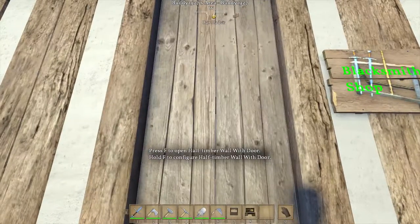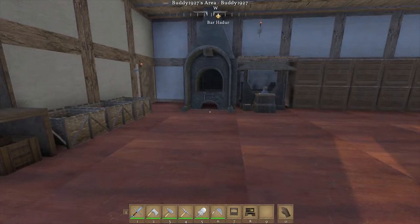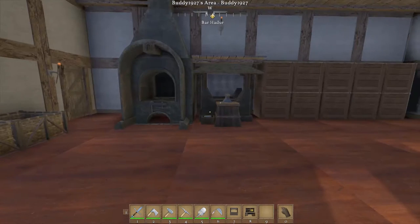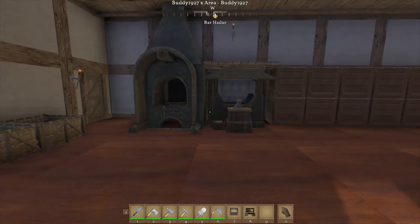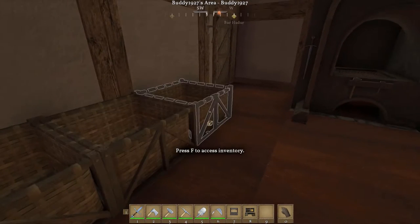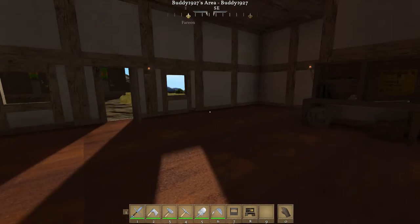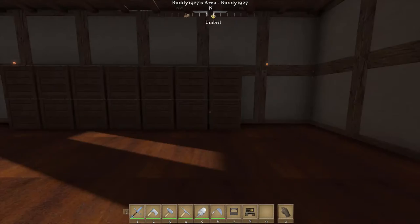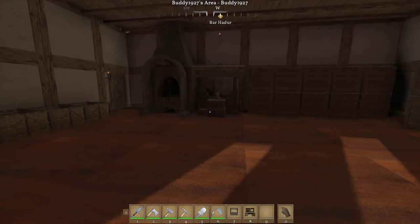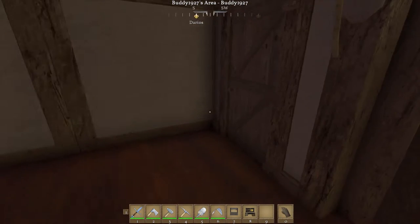I took a quick tour in here — I haven't finished setting this up 100%, but we've got our work desk, the royal forge, and the royal furnace. I've got places to put the crushed ore in, and places to stack the stuff that the blacksmith needs to do. Eventually I'll set up some racks to show some wares and stuff like that.